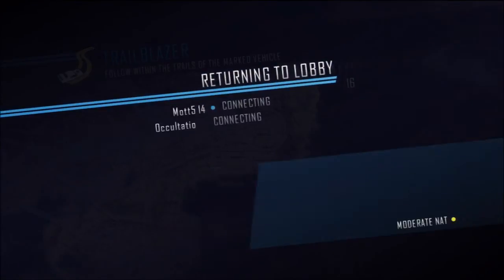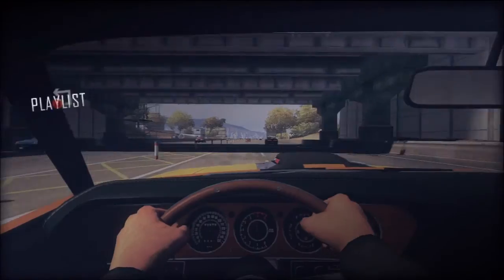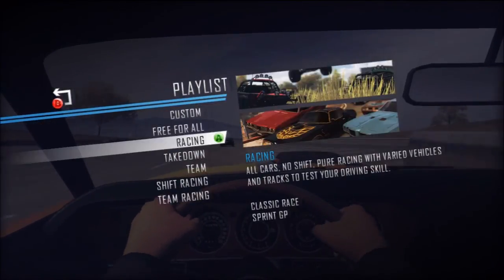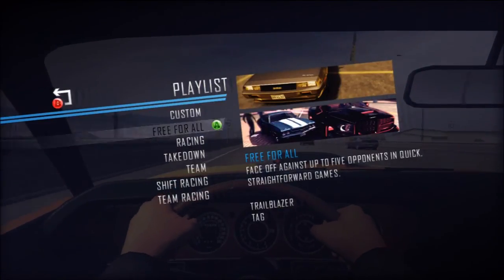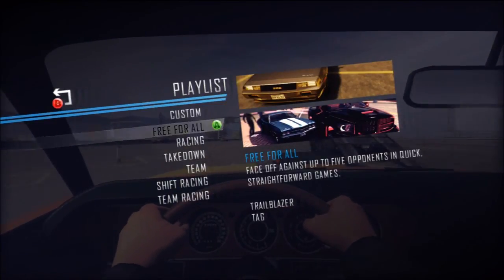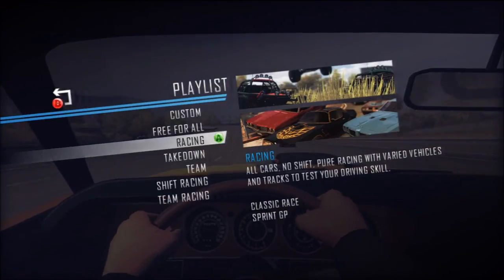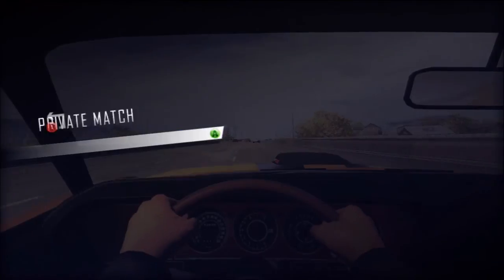Hey, I have boost now. So the two types of games we just played were the free-for-all types — Trailblazer and Tag. The other types that we can try — the next one on the list is racing. So let's try some racing. All cars, no shift. Pure racing.